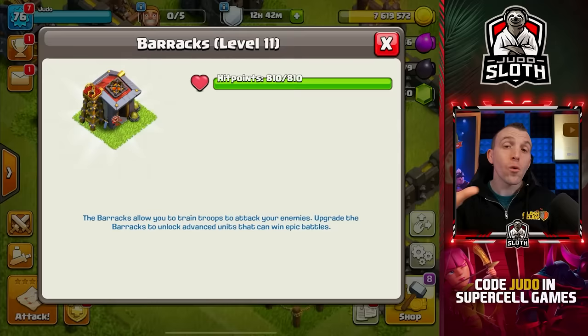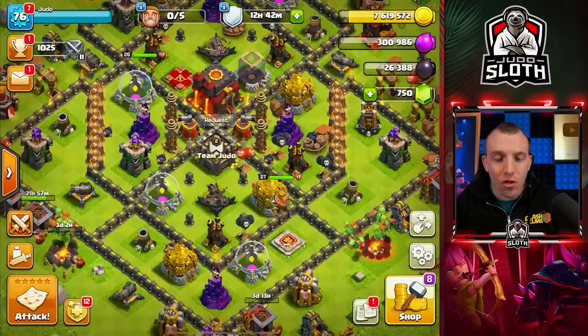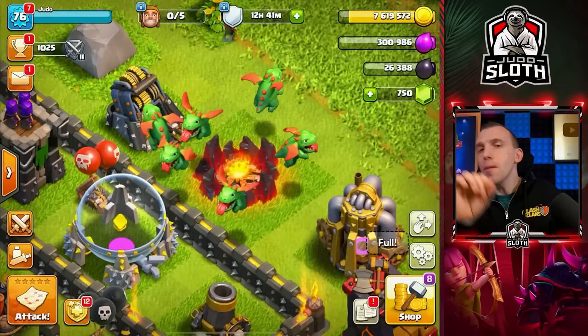Once my barracks are fully upgraded and we've unlocked the miners, I can teach you the miner farming strategy, which I really like to integrate at Town Hall 10 to get dark elixir a little bit easier. It's definitely better for dark elixir than baby dragons, but I still think baby dragons is the best overall farming strategy when you take into account gold and elixir as well.